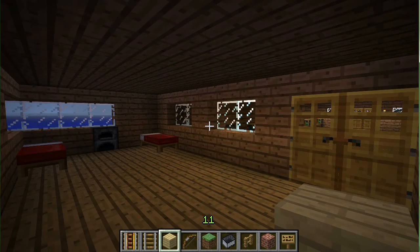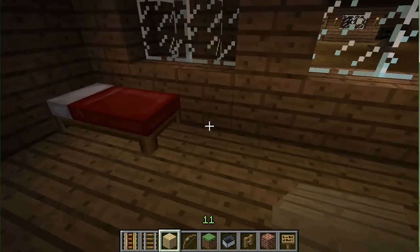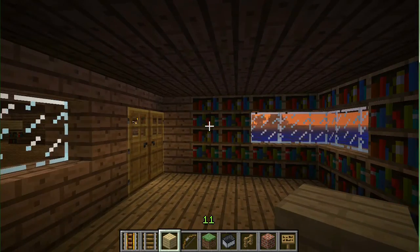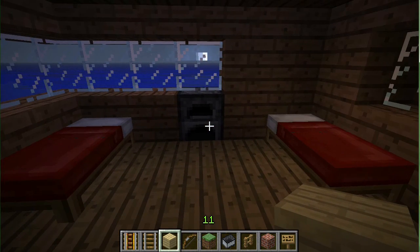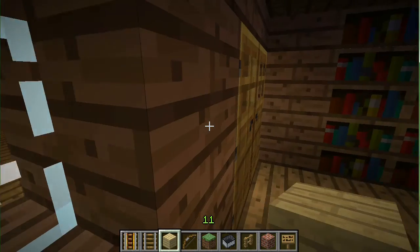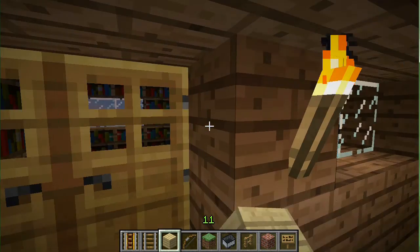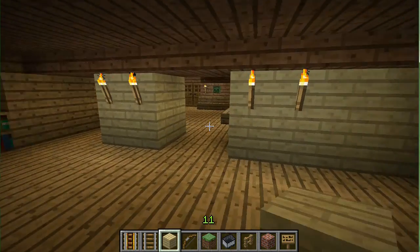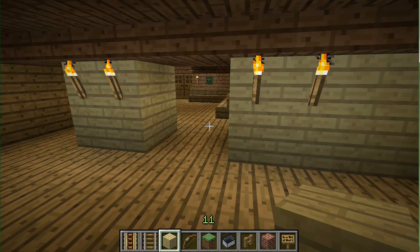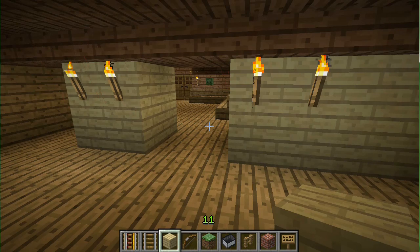This was all made to be spider-proof — it should be. You got the double beds, you got the books, and again the furnace so you can heat yourselves up at night and cook your food. Funny story — there was a spider right over here when I was about three quarters of the way finished. He looked at me, I looked at him, he kept looking at me, so I got out my sword and killed him.